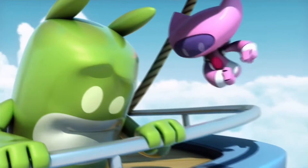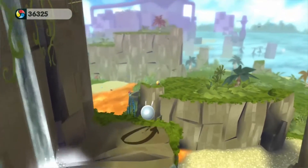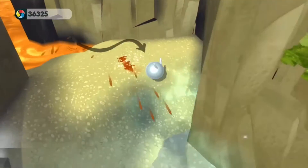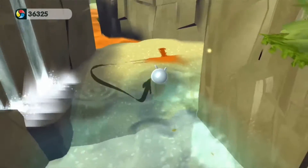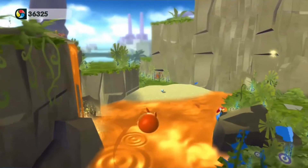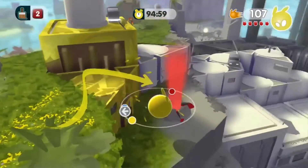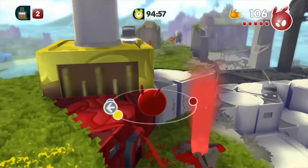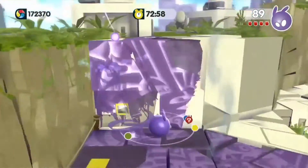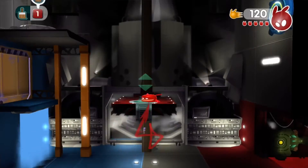Shifting to the Xbox platforms, we get a splash of chrominance from the 360 in the form of de Blob 2. This is a simple puzzle platformer that focuses on restoring color to lands that have been drained to monochrome by the nefarious Comrade Black. Your powers are fueled by paint pools and jets that will shift your hue, allowing you to paint buildings and scenery to rescue the gradients, or trigger color-specific buttons.